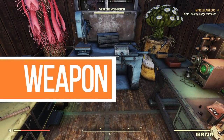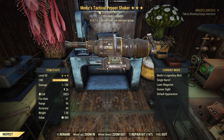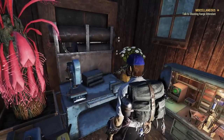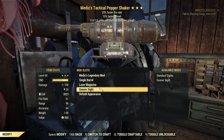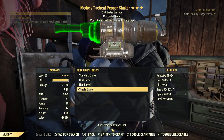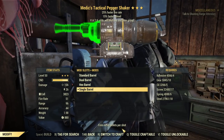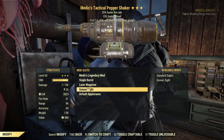Now I will show you my main weapon. It's a Medic pepper shaker with faster fire rate and faster reload — I got lucky from legendary crafting, got this roll on the second try, so this weapon actually inspired me to do this build. I use the single barrel because it fires more pellets per shot, which is awesome for the Medic legendary — the more pellets it fires, the more the weapon heals.